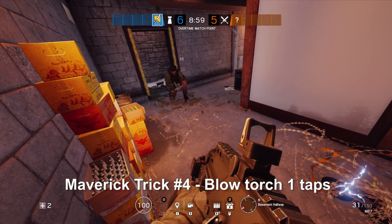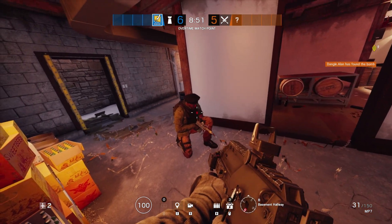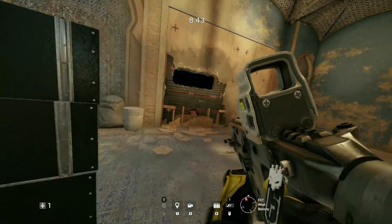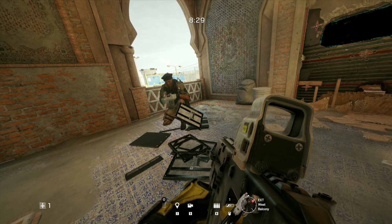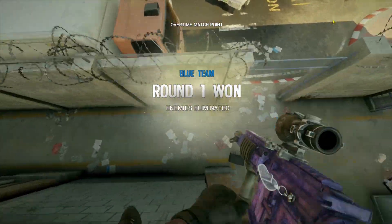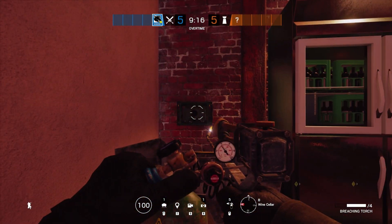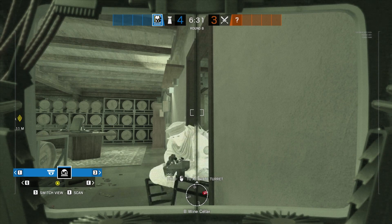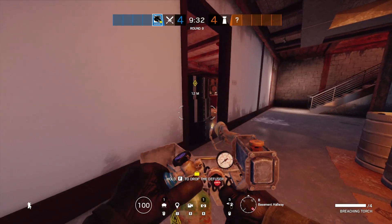Originally you used to be able to one-tap barbed wire, but that's actually not the case anymore. It's going to take a little bit more time with the blowtorch and ammo resource to melt it down completely. With other gadgets, however, you can still completely one-tap them — which is kind of strange. Dangleberries and I both agree this will probably be changed in the future, but for now you can literally one-tap shields, evil eyes, bulletproof cameras, and pretty much every single gadget except barbed wire. You literally just poke it one time with the blowtorch and it'll blow up, making you a complete gadget wrecking machine.